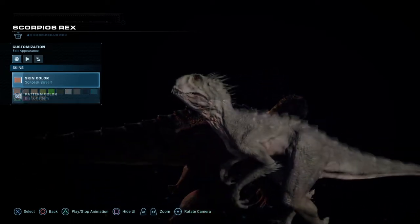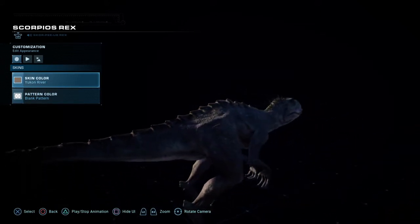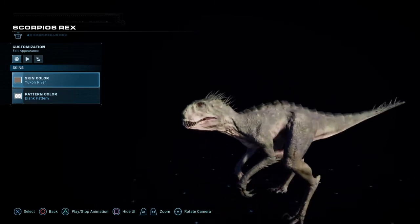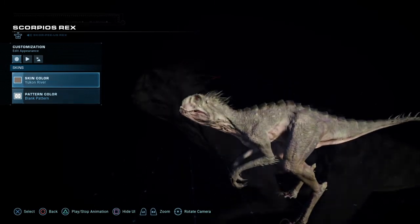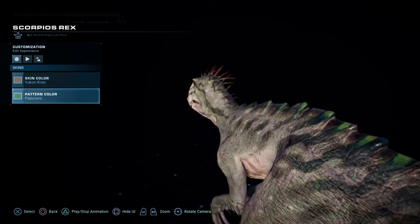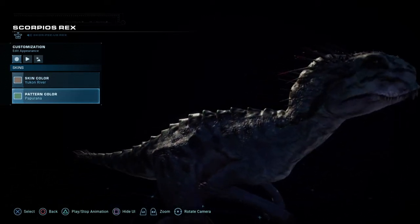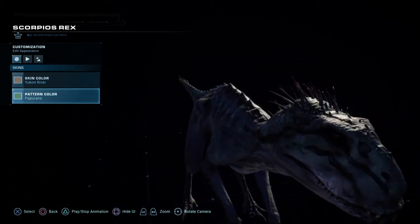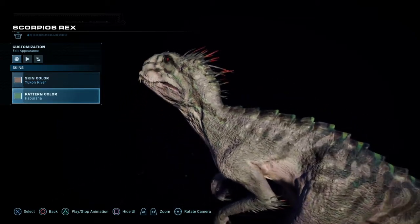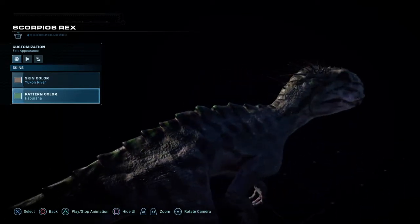For this dinosaur, I took a less-is-more approach with the Yukon River Detailing Pack, which gave it a nice pale, menacing look. Adding in the Paparana Detailing Pack adds stripes of green which go up and down the spine, some black stripes around the body and across the face, and some red quill marks to help accent those as well. I think this dinosaur looks absolutely menacing, and it's time to view it in our park.